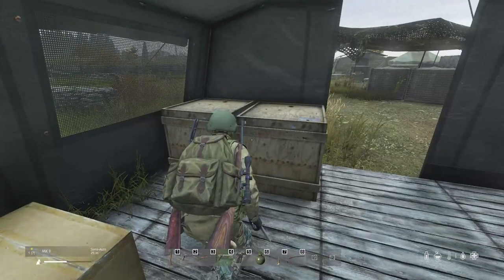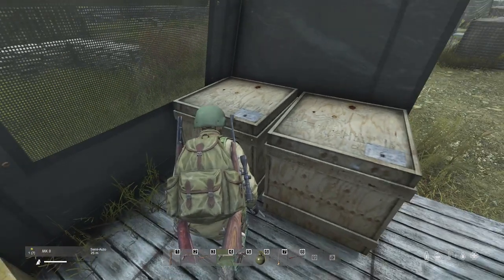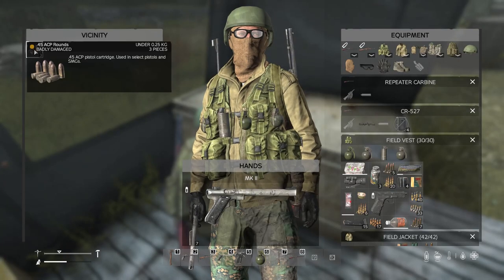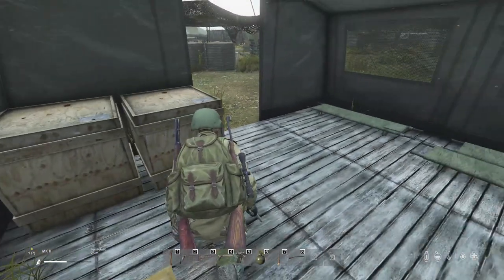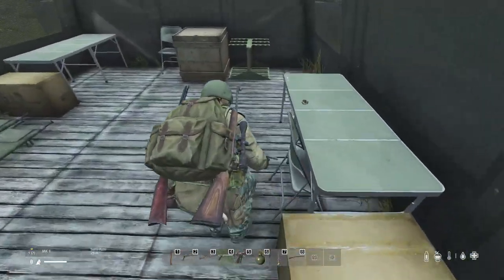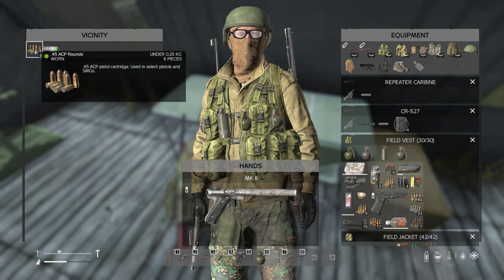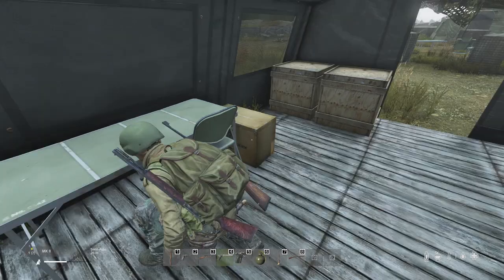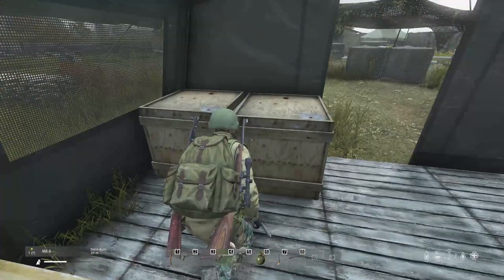Tip 11: Ammo is spawning in smaller stacks — you can see we have three in a stack of .45s — but these stacks are spawning more frequently. We've also got another stack of .45s over here with six. This means there's a higher chance of finding ammo overall.